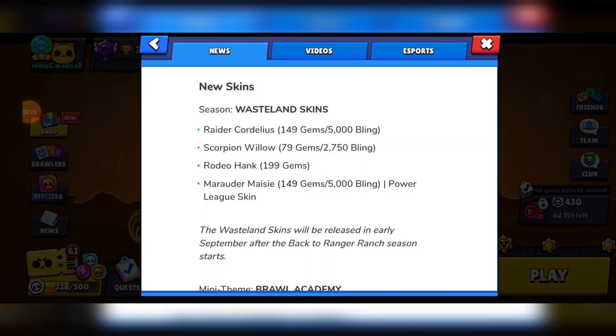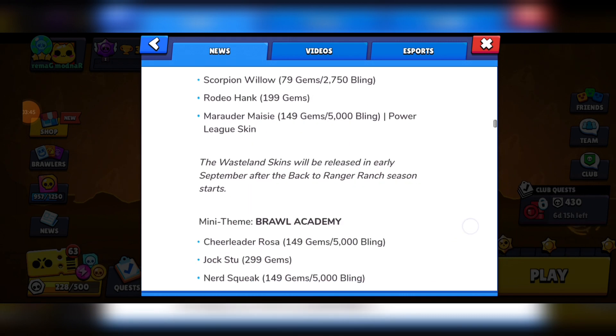Now for the new skins. First of all, we have the Wasteland skins. We have Raider Cordelius and Marauder Maisie for 149 gems or 5,000 bling — Marauder Maisie is a Power League skin. For 199 gems, we have Rodeo Hank. And for 79 gems or 2,750 bling, we have Scorpion Willow. These will be released in early September.